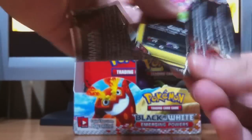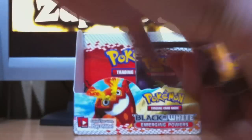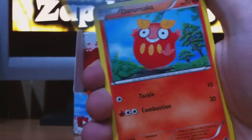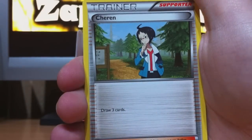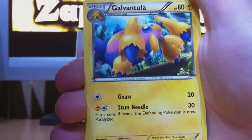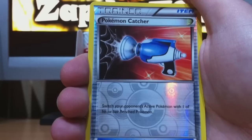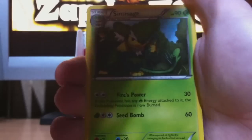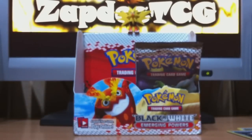Okay, another pack — Cobalion on the cover. We got Purrloin, Emolga, Dwebble, Ducklett, Cottonee, Cheren, Sigilyph, Galvantula. Reverse Pokemon Catcher — this is really amazing! I was hoping for a Pokemon Catcher reverse and it's my second catcher by the way, nice. And the rare, Simisage. Another rare card I don't have yet. I'm really glad I bought these 18 packs.